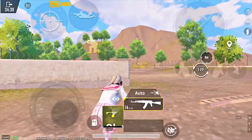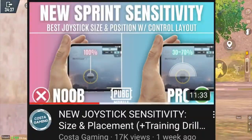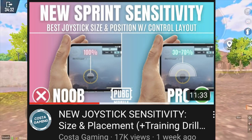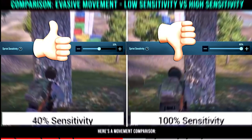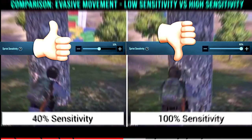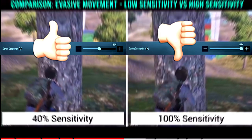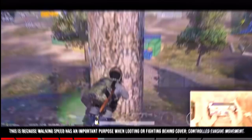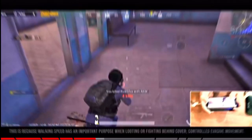When I saw Costa Gaming's video about sprint sensitivity a few days ago, I realized it is more than just trash. As you can see, he even decreased his sprint sensitivity to 40% because it gives you so much more control over your character. This is especially important in open areas with small cover, and even when looting — you should always stay in movement to avoid getting headshots by snipers.